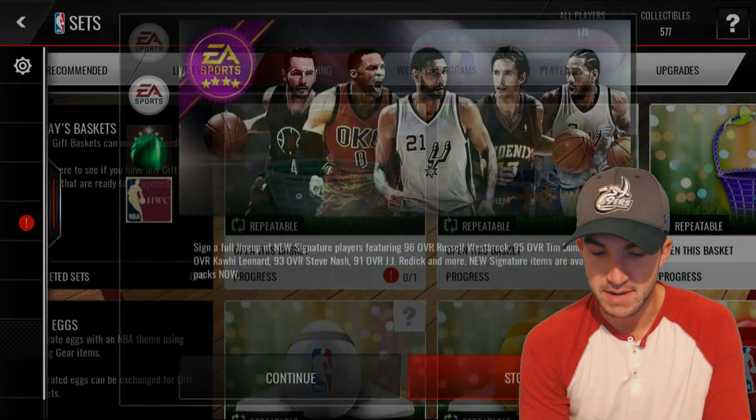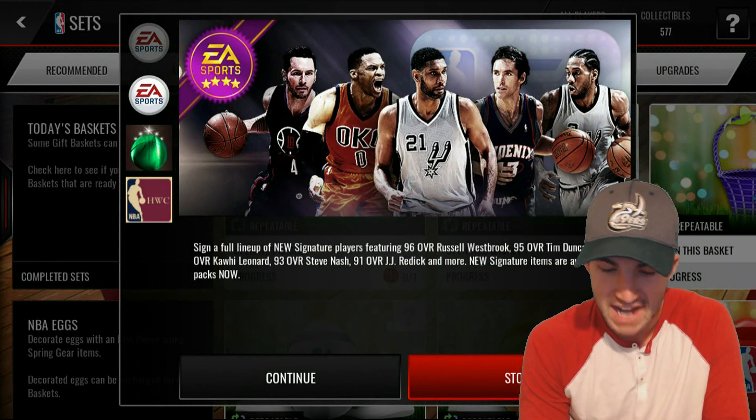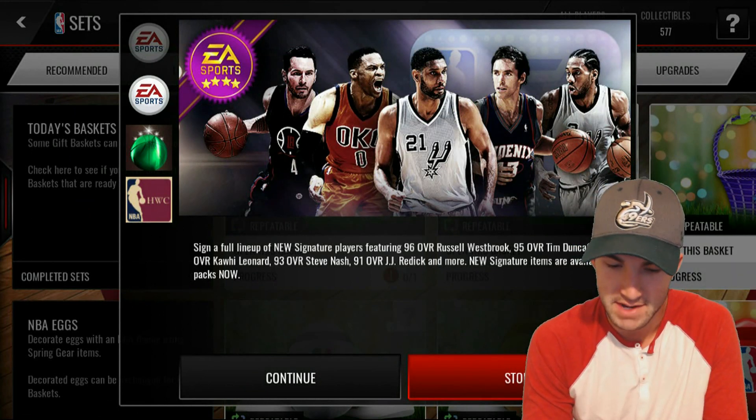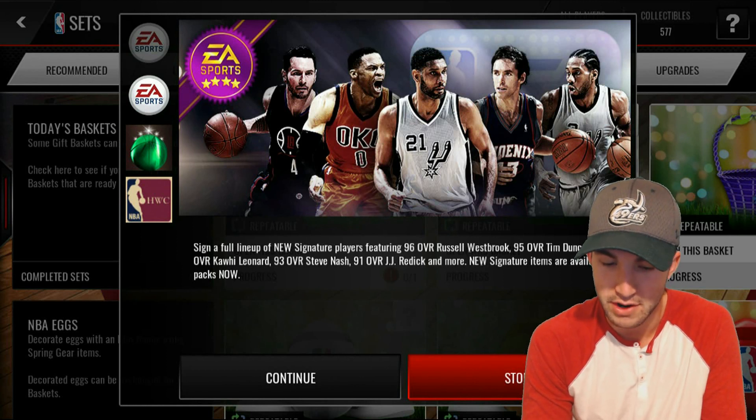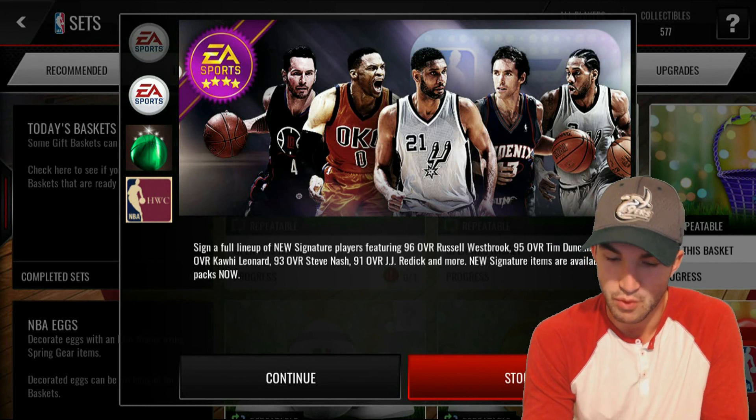Some big news — we got new Signature Series 4 players. It includes a 96 Russell Westbrook, 95 Tim Duncan, 94 Kawhi Leonard, 93 Steve Nash, which is pretty cool, and a 91 overall JJ Redick.